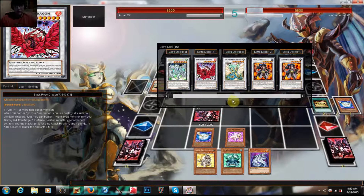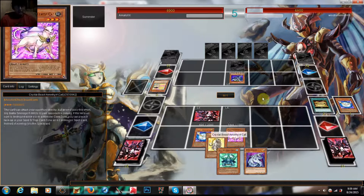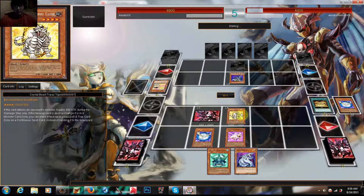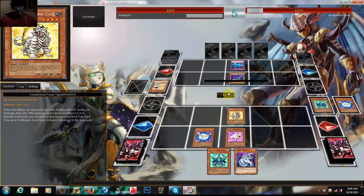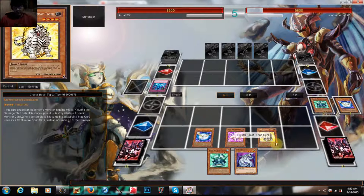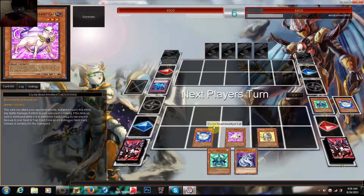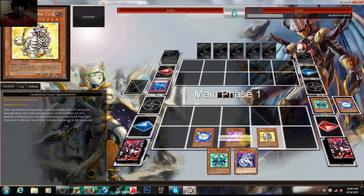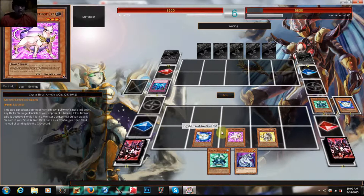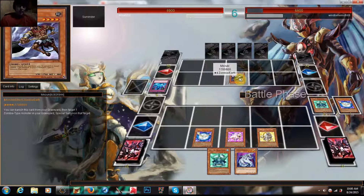I don't have any level 3 monsters. It would be nice if I could get a Synchro off. Topaz Tiger. Torrential Tribute! This deck excels at using cards, especially when I can get rid of them. Gravity Crush Dragon would also help clear the field up a bit. Looks like this is a zombie deck of some sort.